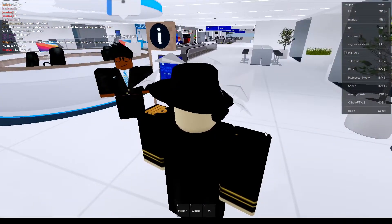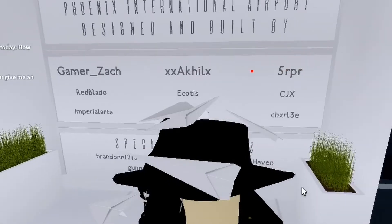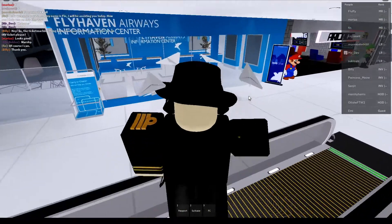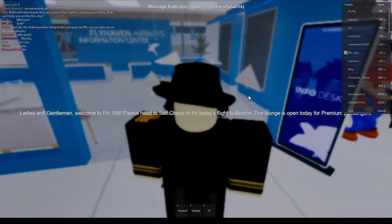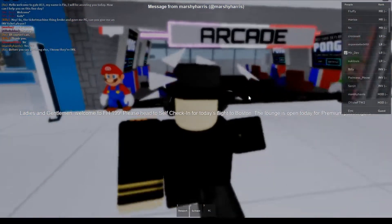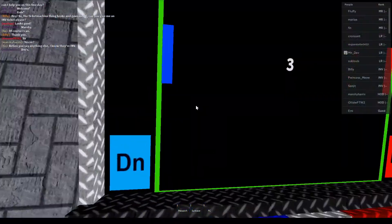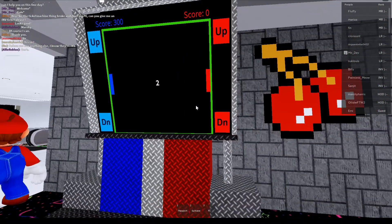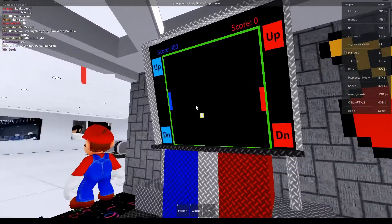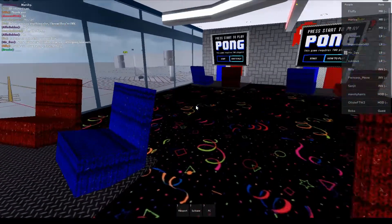Over here we have a help desk where you can ask questions to this guy. And then over here we have info on who built the airport — phenomenal job to them. Then over here is the FlyHaven Airways Information Center. Nobody here, so let's go ahead and jump out. And over here is an arcade. Hello Luigi. You can go ahead and play some Pong here. I deflected it and this blue person will lose — no they won't. I lost to nobody. How embarrassing is that?